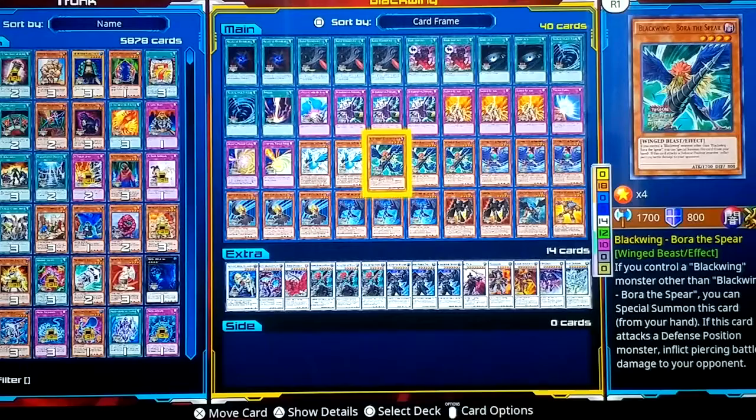Black Wing Bora — when you have a Black Wing on the field, you can special summon this card from your hand. That's what I mean by playing more than one monster; that's what Bora does. Also, if it attacks a defense position monster, you take piercing damage. Pierce through defense and they take damage.